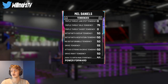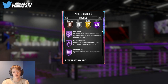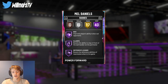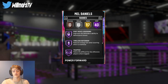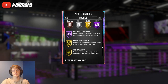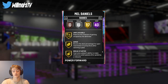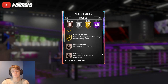Let's get into the badges — Mel Daniels has a grand total of 57 Hall of Fame and gold badges. Hall of Fame includes: Brick Wall, Foot Stopper, Drop Stepper, Plus Release, Green Machine, Lob Savant, Slithery Finisher, Deep Fades, Quick First Step, Downhill, Box, Clamps, Heart Crusher, Interceptor, Intimidator, Moving Truck, Rebound Chaser, Pogo Stick, Post Move Lockdown, Trapper, Tireless Defender, Worm, Backdown Punisher, Consistent Finisher, Contact Finisher, Deep Hooks, Fast Break Finisher, and Fancy Footwork. 17 gold badges include: Cross-Key Scorer, Off-Ball Pest, Fast Lightning Reflexes, Chase Down Artist, Bailout, Pick Dodger, Handles for Days, Pick Pocket, Tight Handles, Unblockable, Brick Starter, Floor General, Hot Zone Hunter, Hot Start, Difficult Shots, and Range Extender.